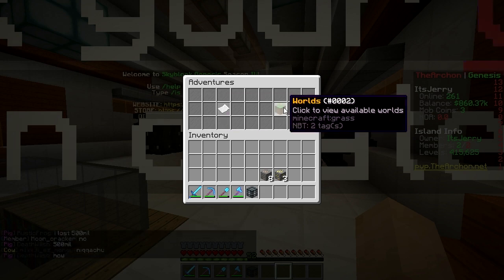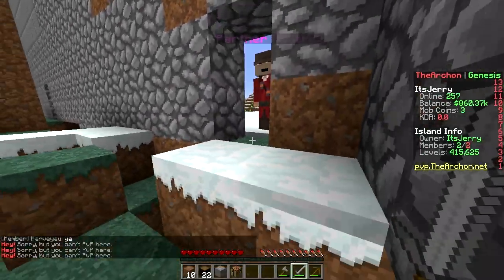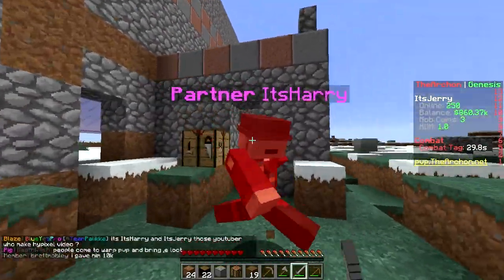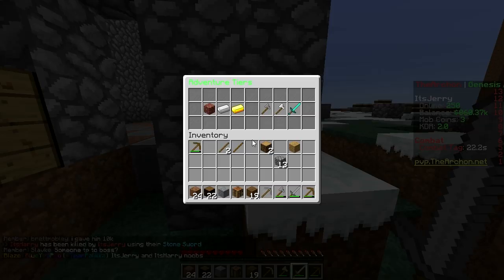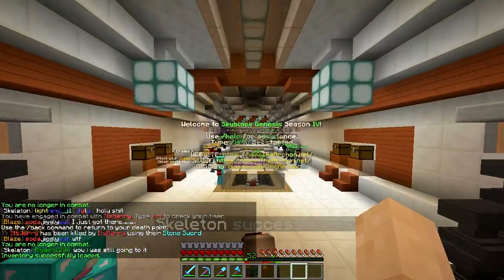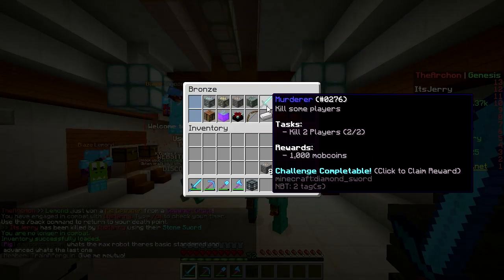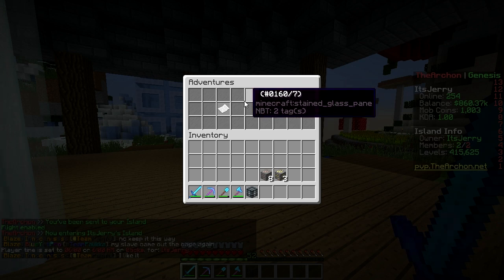Now let's try to complete the kill two players challenge by killing each other. First kill done — one more to go. Both kills completed. Redeeming the reward: a thousand mob coins. We just completed two bronze challenges in the adventure world!